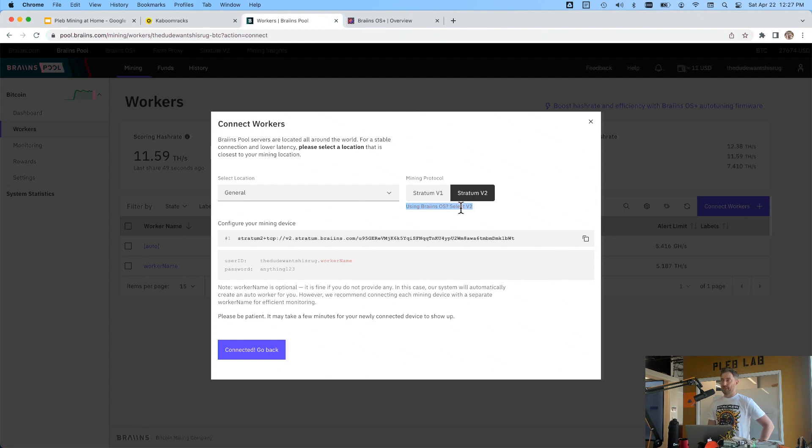Stratum V2 gives more power to the individual miner to select transactions. It prevents a situation where a pool becomes corrupt and starts censoring transactions. If a pool becomes corrupt, it's a free market — just exit that pool and join a new one. New protocols are coming like Fedimints and Fedi Pools that could also help. When you select Stratum V2 they give you a connection string — save that because you'll need it later when you configure your miner.